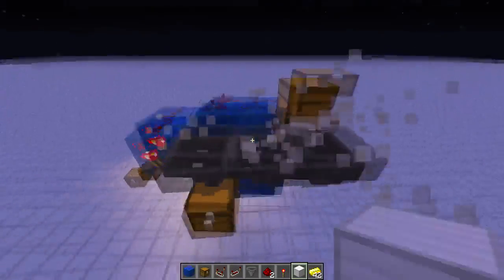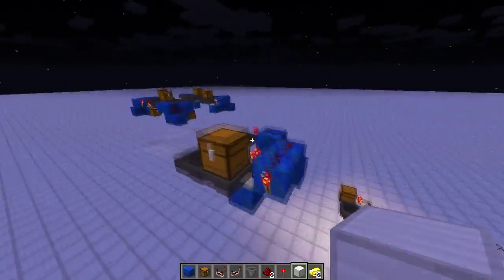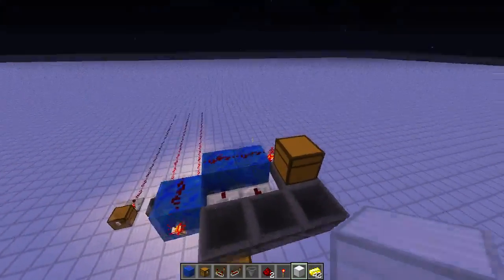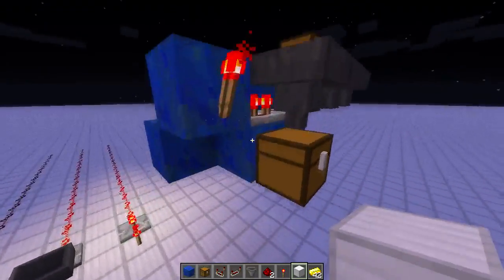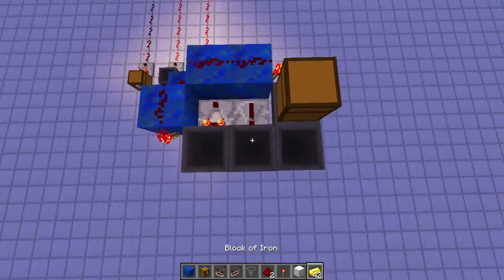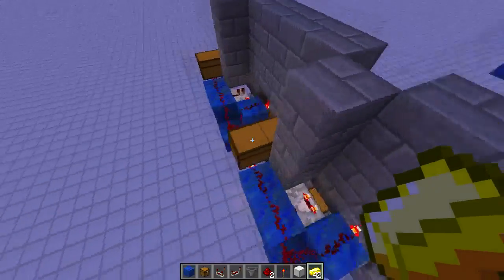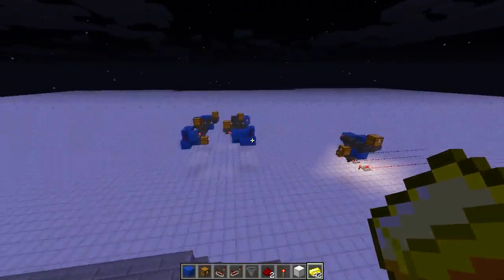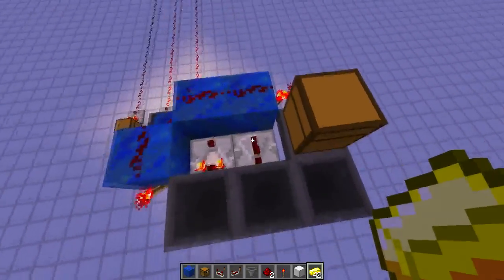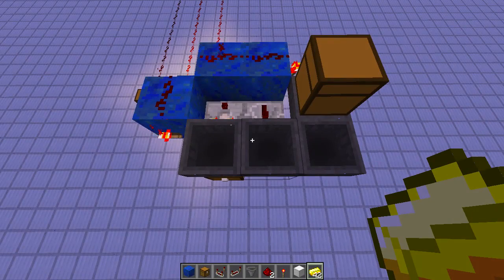So yeah, that's the design for a shop — extremely compact, four by three by three high. It handles one-for-one items. You can adjust it if you get a glitch like getting two out. But you'll need a little bit more logic and redstone behind it to be able to get more — either one item in for two items out, or two items in for one item out.